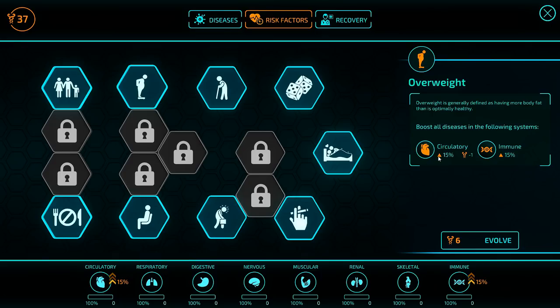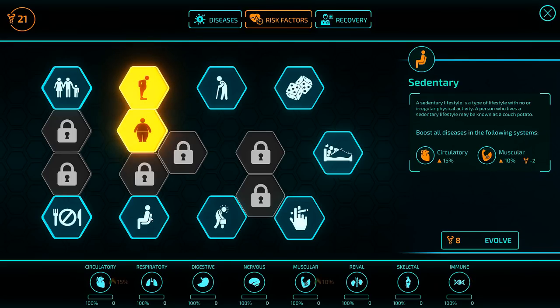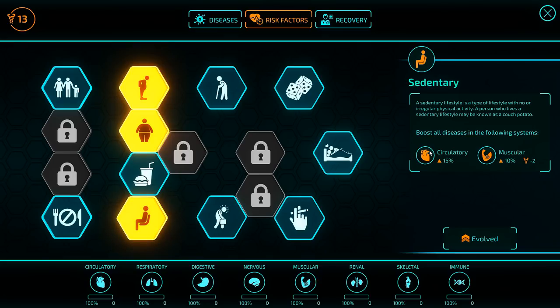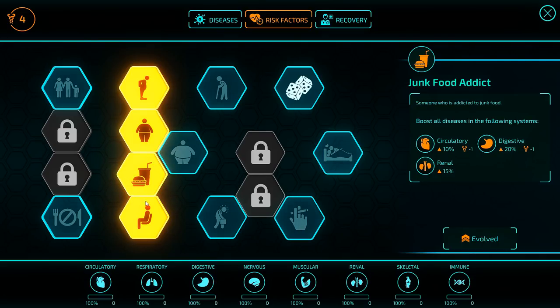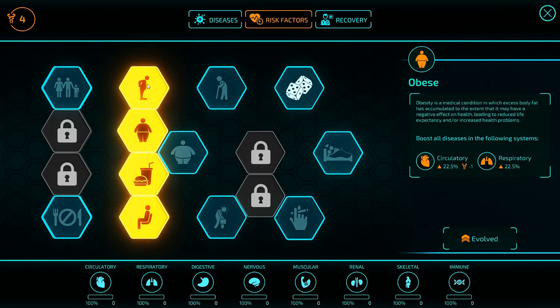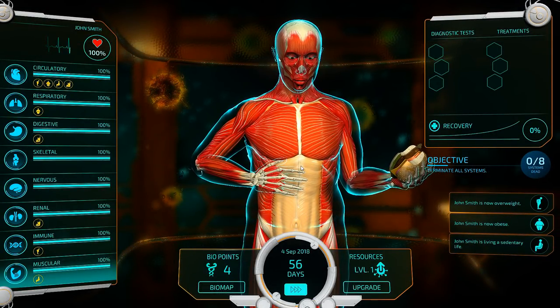Overweight — normally this would do 10% circulatory damage, but now it does 15% because of the Overweight bonus. We also get to make all circulatory things cheaper, which is excellent. We're going to grab that, and also go for Obesity, making things even cheaper. Also Sedentary — that's three lifestyle traits already shutting down the circulatory system. We've already managed to reduce all circulatory diseases by three points each, which adds up since we're going to do a lot of them.